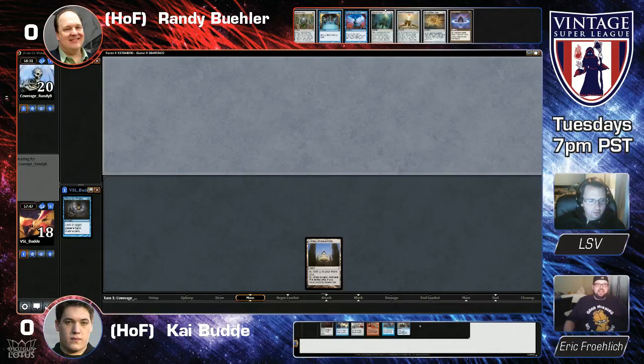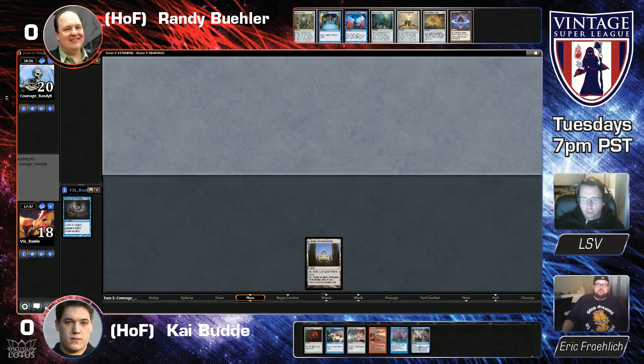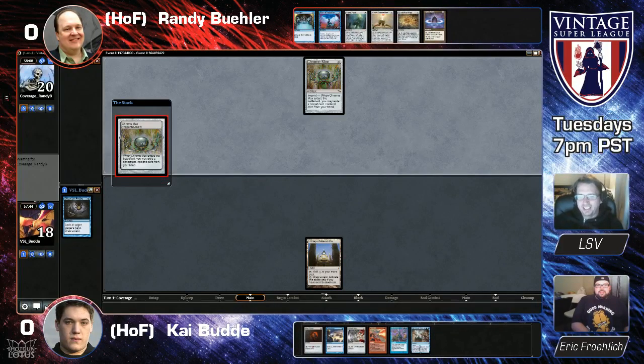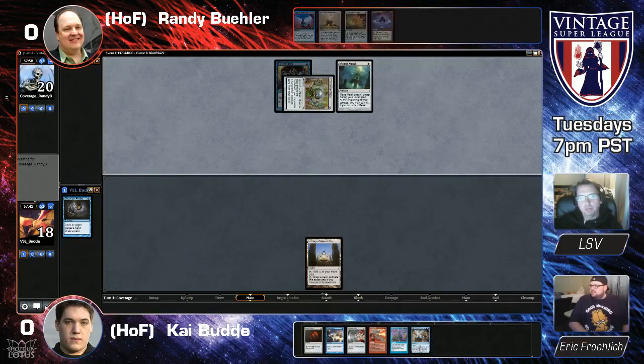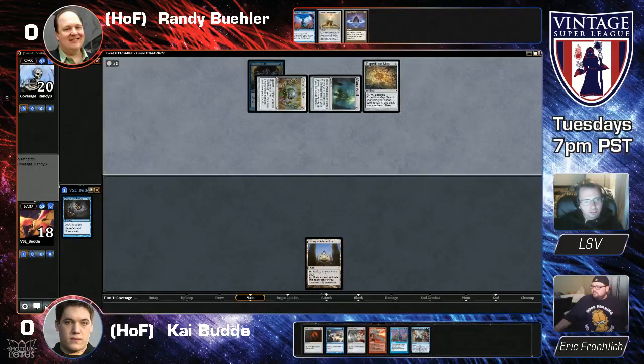My draws actually weren't terrible. I got far more unlucky last week — I had to mulligan eight times against Dave and was still able to win. That's how powerful the deck was. We just played a full mirror where my draws were fine. The deck is capable of so many amazing things — you didn't even have Black Lotus the third time. My draws were about a 10 out of 10, maybe a nine and a half because I didn't have Force of Will backup one of the games. The only time you didn't have Force of Will backup, you went turn one Thoughtseize so you could go turn two Jace.